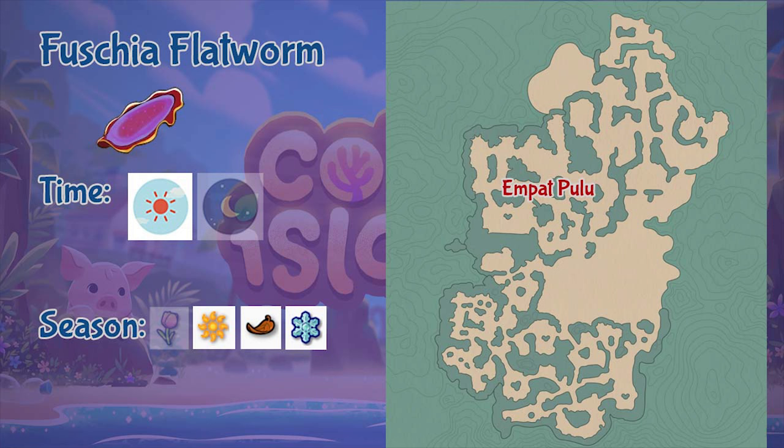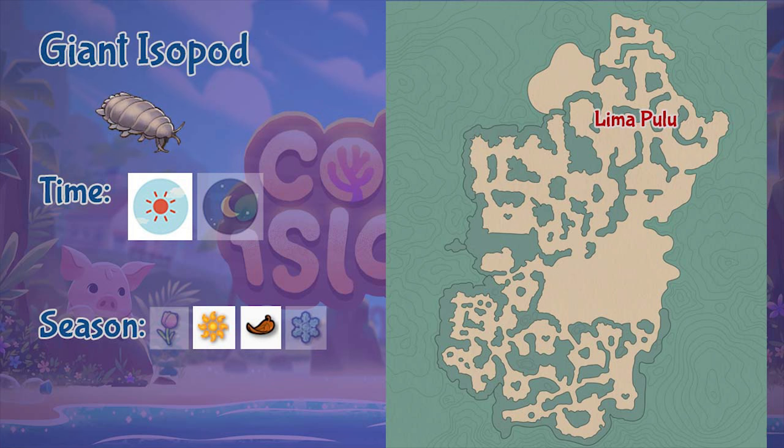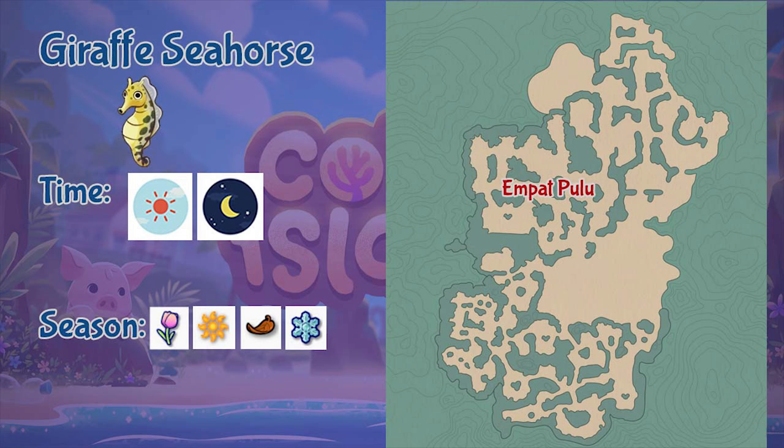Next is the Fuchsia Flatworm, found in the Empak Pulo region during the daytime and in all seasons except spring. Next is the Giant Isopod, found in the Lima Pulo region — it only appears during daytime and only in summer and fall seasons.